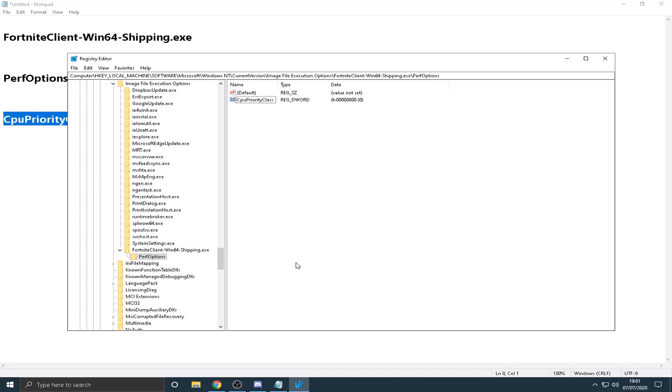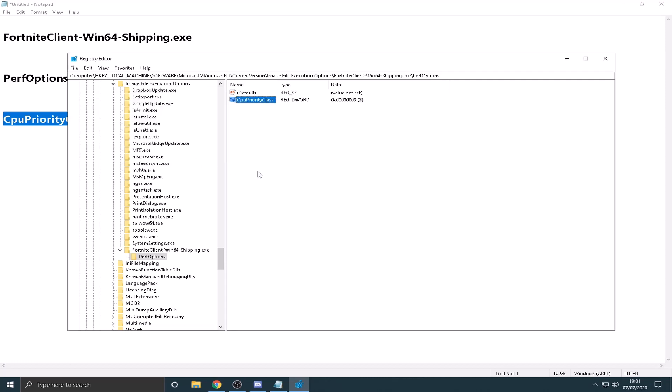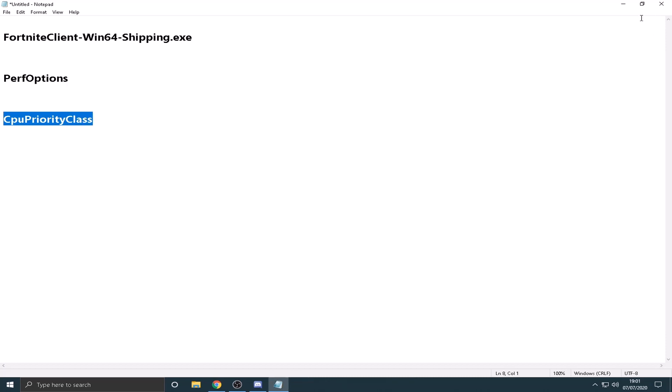Once you've done that, right-click on the CpuPriority entry and click Modify. As you can see, it's set to zero, which is normal balanced. You're going to want to set that to three, which will make your game run at higher priority. Once you click OK, you can close the Registry Editor — click the X button — and you're literally ready to go.